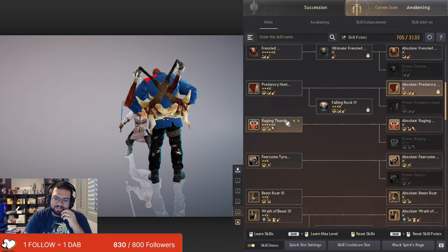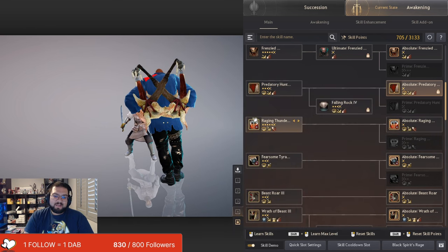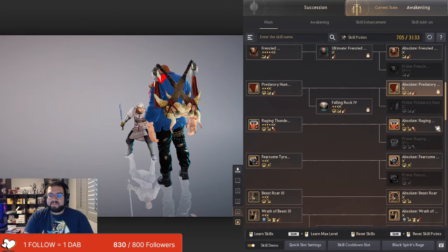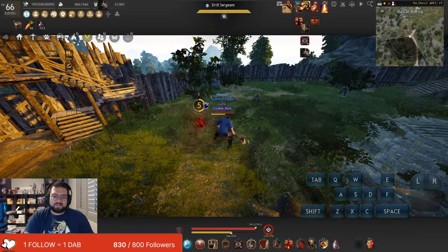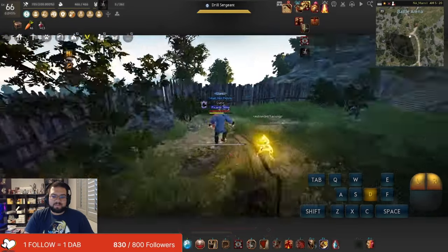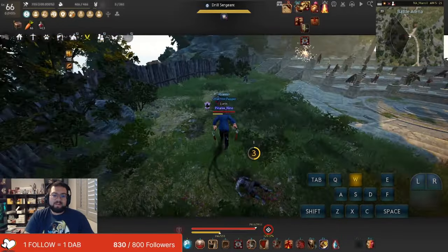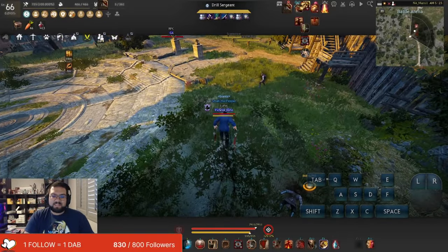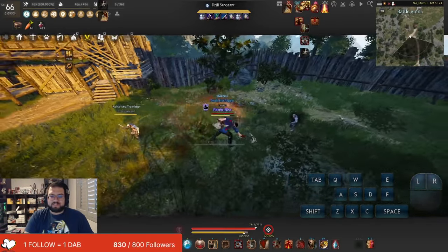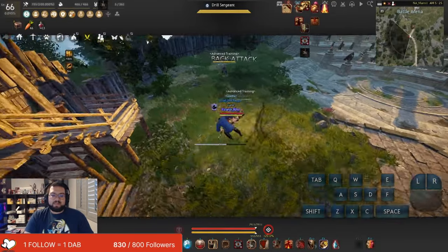A lot of people like to lock Raging Thunder and I think that's a mistake. The original Zerkers who played way back in the day leave this unlocked. When you do this, it's a knockdown that goes along with the cooldown of Raging Thunder and hits 360 degrees around you — you don't even have to be in front of them. It's a really good catch. If you have Raging Thunder locked, you can't do this skill at all.